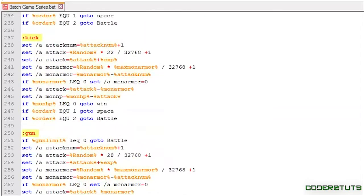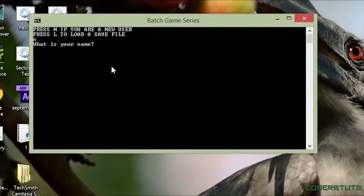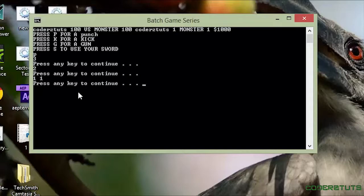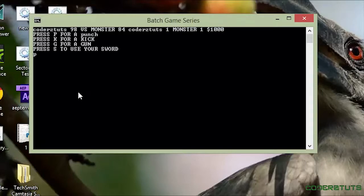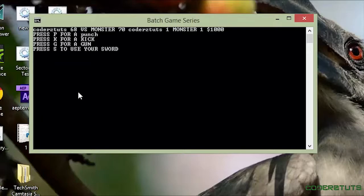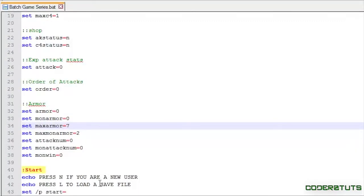To make things easier I'll scroll back up and set max_armor to seven, then save. Let's open up the game — my name is CodersTuts, let's go to battle and punch. The attack is three, armor is two, there's a deduction of one because that's what mon_attack_num is, so armor is one and our final attack is two. You'll see the same thing play out as I lose pretty badly.